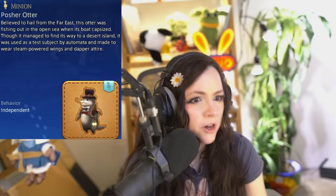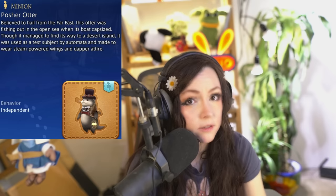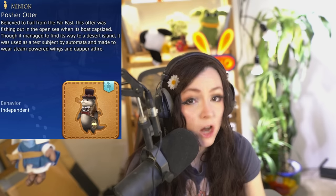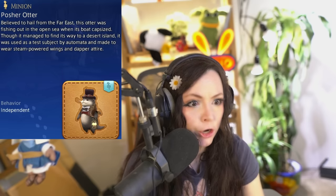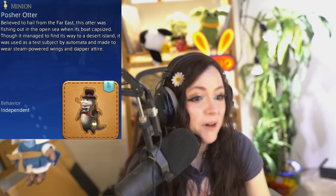Next up is the Posher Otter, a minion that might make you wonder what your mammoths on your island sanctuary are doing in their scheduled time off. It says this otter was from the Far East but was out fishing when his boat sank; he made his way to a desert island where automata found him, experimented on him as a test subject, and made him wear steampunk attire with steam-powered wings and a little top hat. I really don't like this — if that's what my mammoths are doing, they've been acting really suspicious and I wouldn't put it past them.